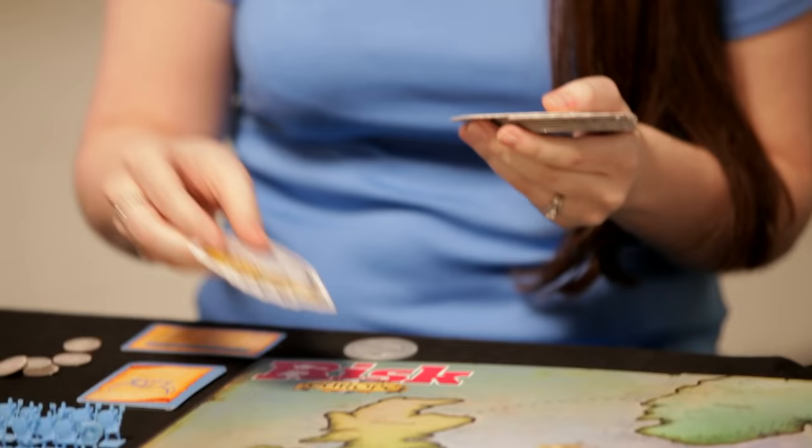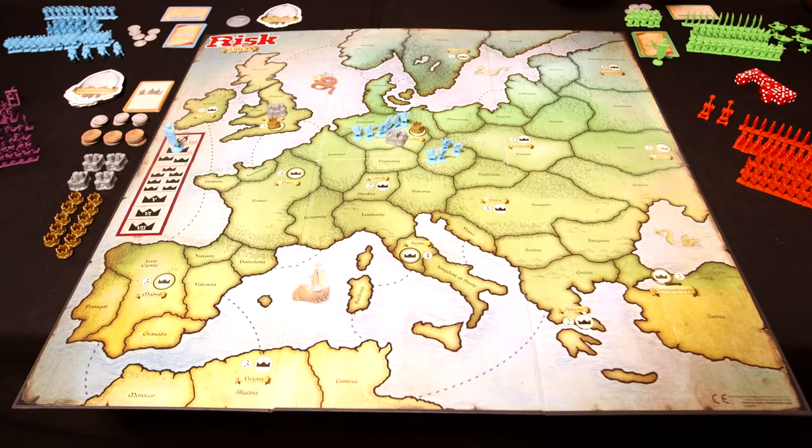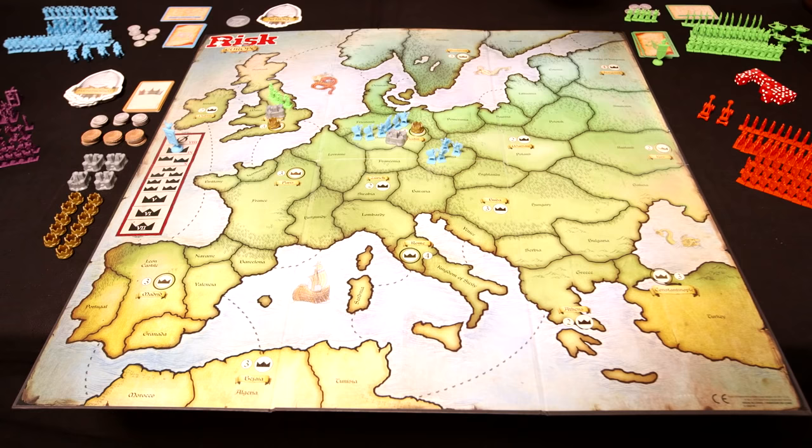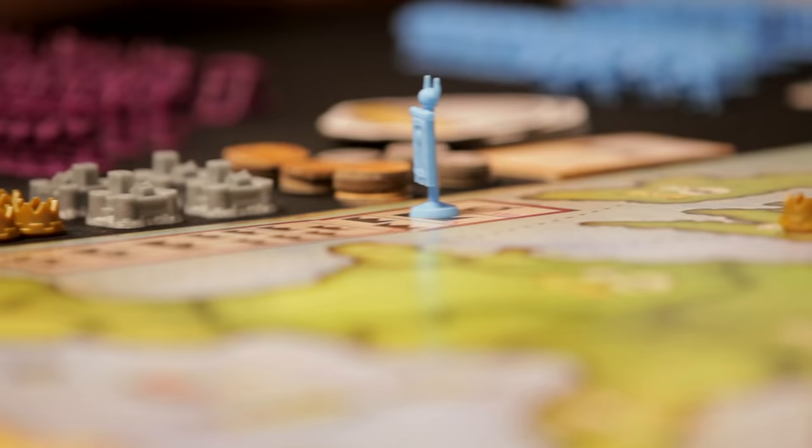Now the player moves clockwise to player two, Green. 'I wanted Berlin, but I'll take London instead. I put my crown and my castle in London, then split my ten footmen — five in London, and the remainder in Lorraine on the mainland. Watch out Berlin.' Green takes three coins for claiming London along with London's bonus tile, and that ends her turn.